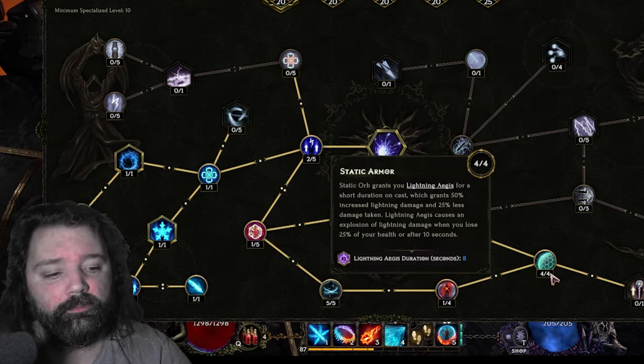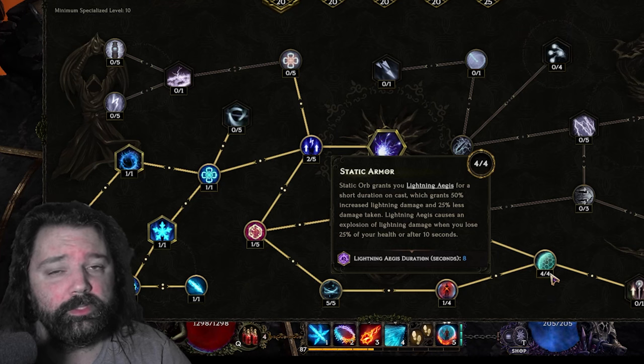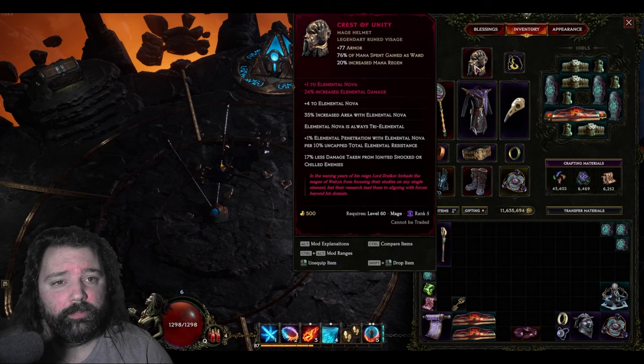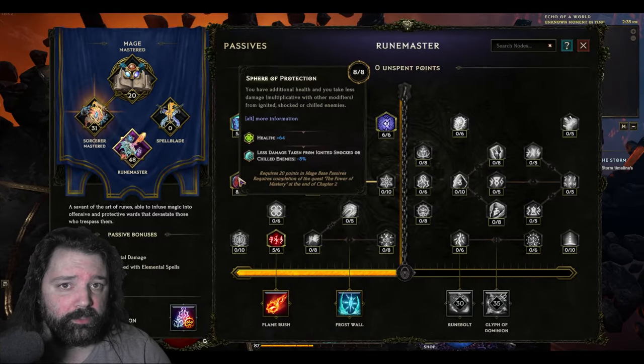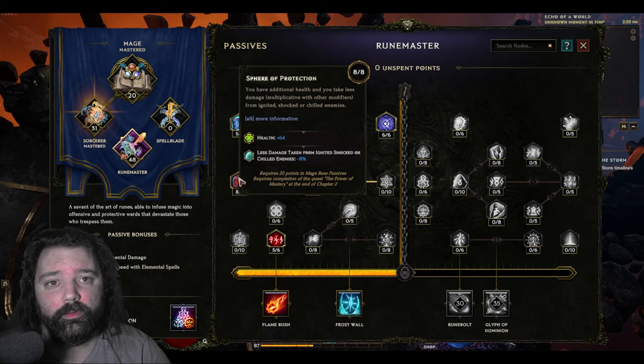For an 8 second duration, we get 50% increased lightning damage, which will benefit the nova, but more importantly, we take 25% reduced damage. Pair that with Crest of Unity, that allows you to take 17% less damage from ignited, shocked, or chilled enemies. And the runemaster passive, Spear of Protection, allows you to take 8% less damage as well and boost your health at the same time, and you have an overall very tanky character.